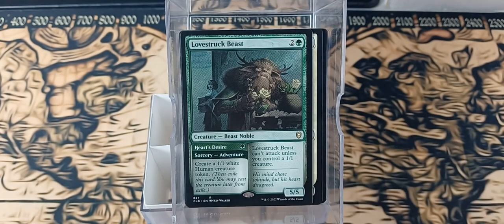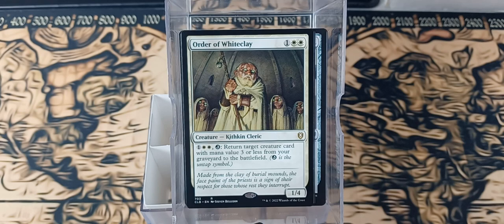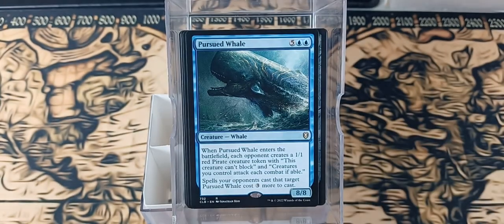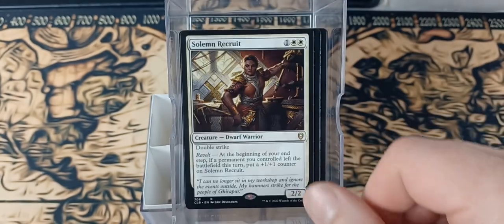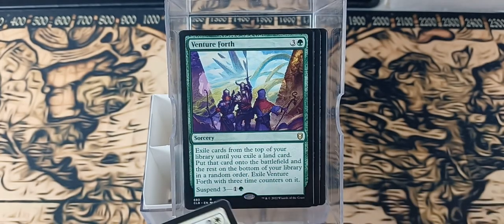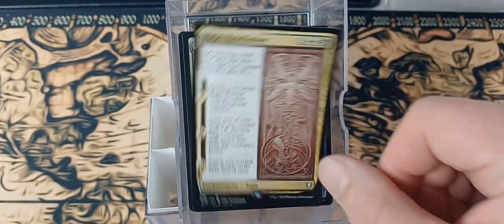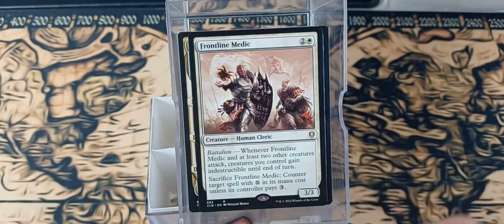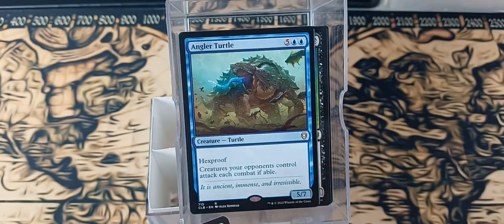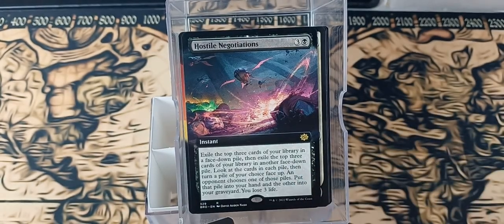Is it Chronicler? Love Struck Beast, Malded Class, Baldrick, Mardu Strike Leader, Order of White Clay, Raging Ravine, we've got a Pursued Whale, Pontiff of Blight, Solemn Recruit, Sly Instigator, Venture Forth, Harper Recruiter, Gale Powder Mage, Grail Philosopher, Virgin's Retribution, Frontline Medic, Dream Pillager, Dross Harvester, Bygone Bishop, Angler Turtle, Archpriest of Iona, an Extended Mishra's Command, and Hostile Negotiations.